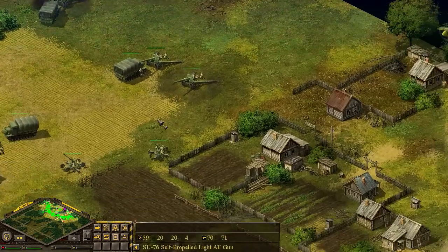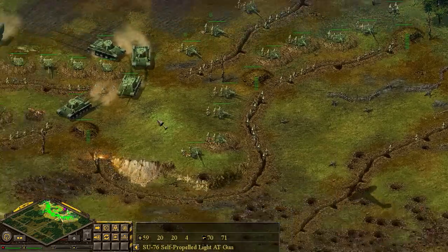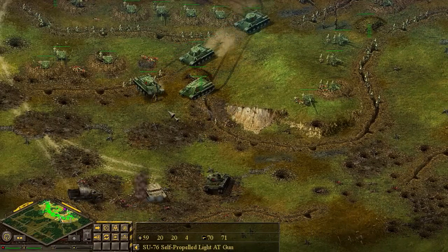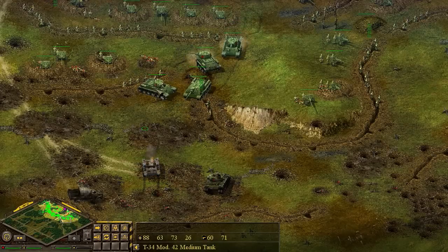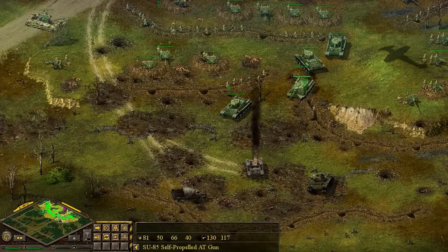We don't have any high altitude anti-aircraft weapons, so the Germans own the sky for the moment. The T-34 is being real dumb and turning it aside. I think the AI was also copy and pasted from this game to War Game.